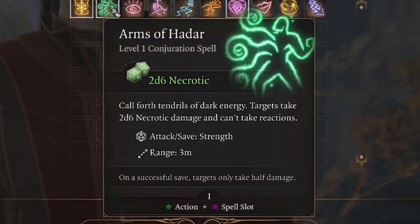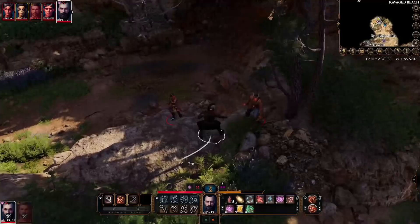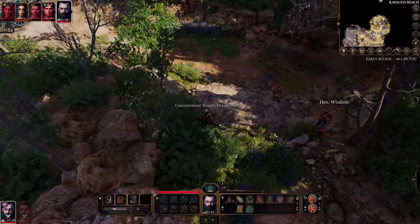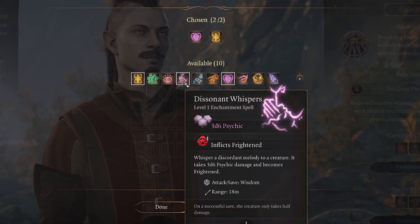Arms of Hadar is a level 1 Warlock spell that deals 2d6 necrotic damage and makes it so your targets cannot take reactions. We're going to be keeping our Warlock away from melee combatants the best we can, so this spell might not be used as much as you'd think. However, if you do find yourself in melee range of multiple enemies, Arms of Hadar will deal damage to all of them. It forces your targets to do Strength saving throws, and if they succeed, they still take half damage. The reaction-prevention aspect could be super powerful, but since in Baldur's Gate 3 you can already disengage at the cost of just a bonus action, this aspect loses some potency. Still, if enemies get in your face and you cast Arms of Hadar, you can simply walk away without them getting opportunity attacks, while still having your bonus action free.